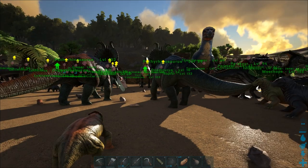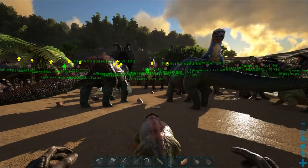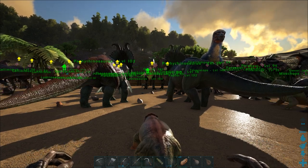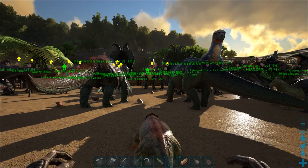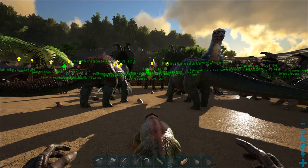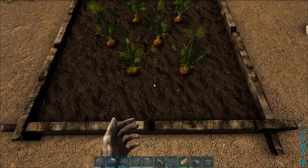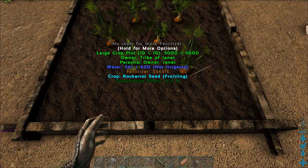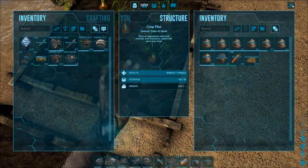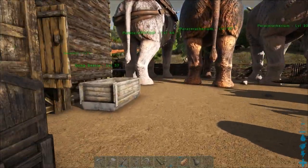The two small traps out there each have an equus, and there's another one walking around. I've been working on carrots to tame them. I just saw one walking around out there — it's only level 31 — but I've got a chance to get three. My plan was: get more carrots, build a larger enclosure at the other end, and then I'll have somewhere to put the horses.